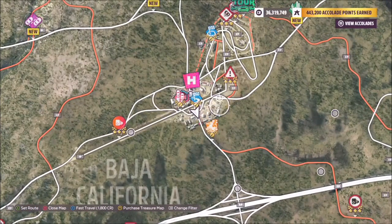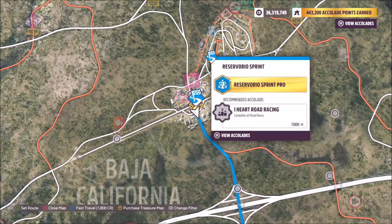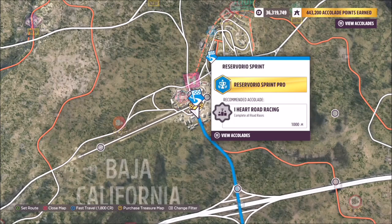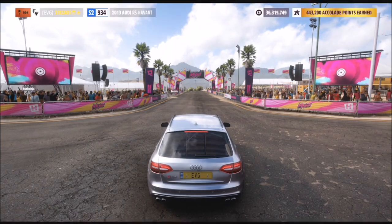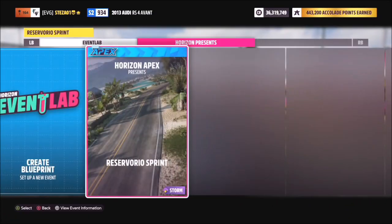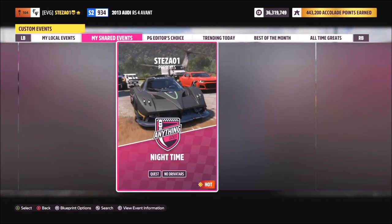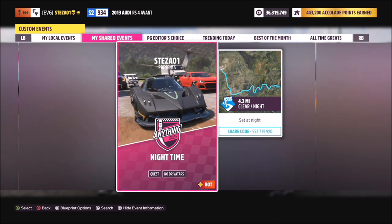Now if it's not night time when you log in and you want to get this completed as quickly as possible, head over to the Reservoirio sprint. Here is where I've created an event for you which is set at night time, so you can get the challenge over and done with as quickly as possible. When you go into the custom event lab creations, all you have to do is either type in the event called 'Night Time' or the share code on your screen: 557-739-920.